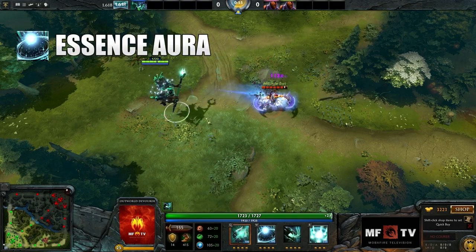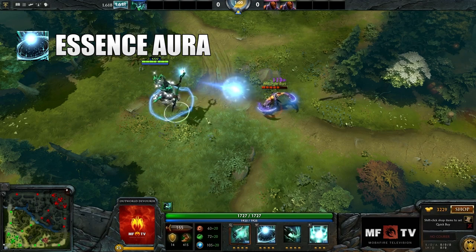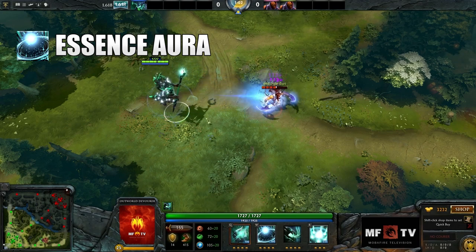Essence Aura is his third skill. It's an aura that gives him and nearby allies a chance to get a percentage of mana back when casting a spell. Outworld Devourer also receives a bonus to his mana pool.